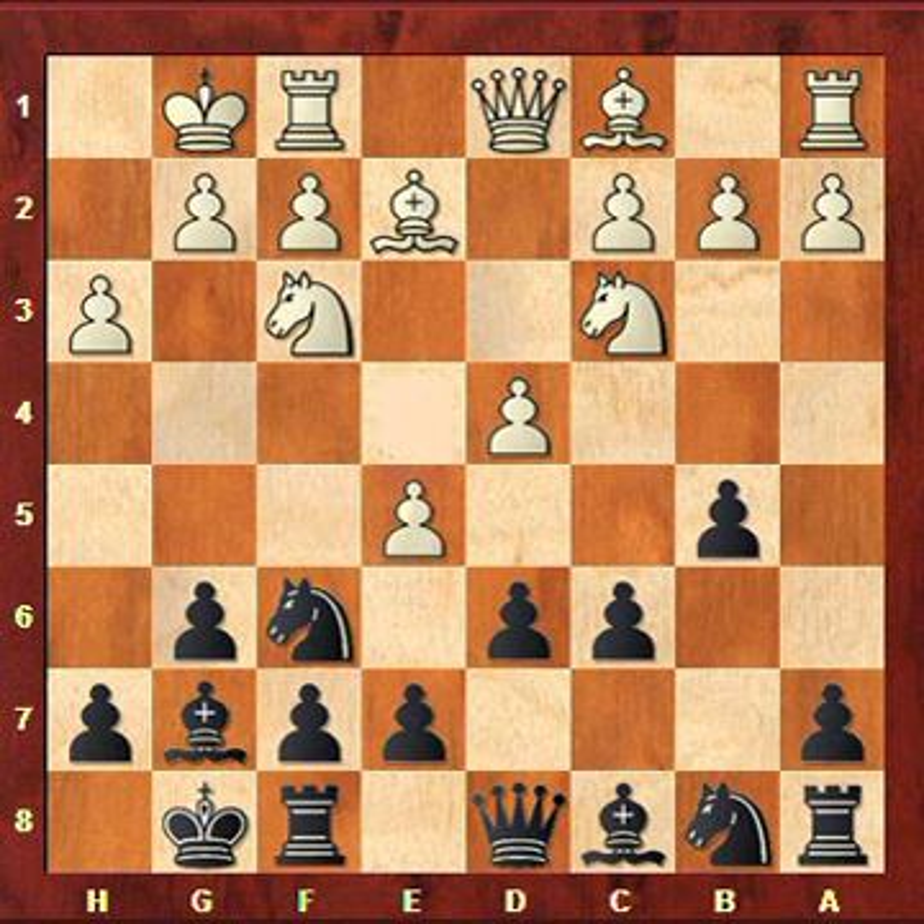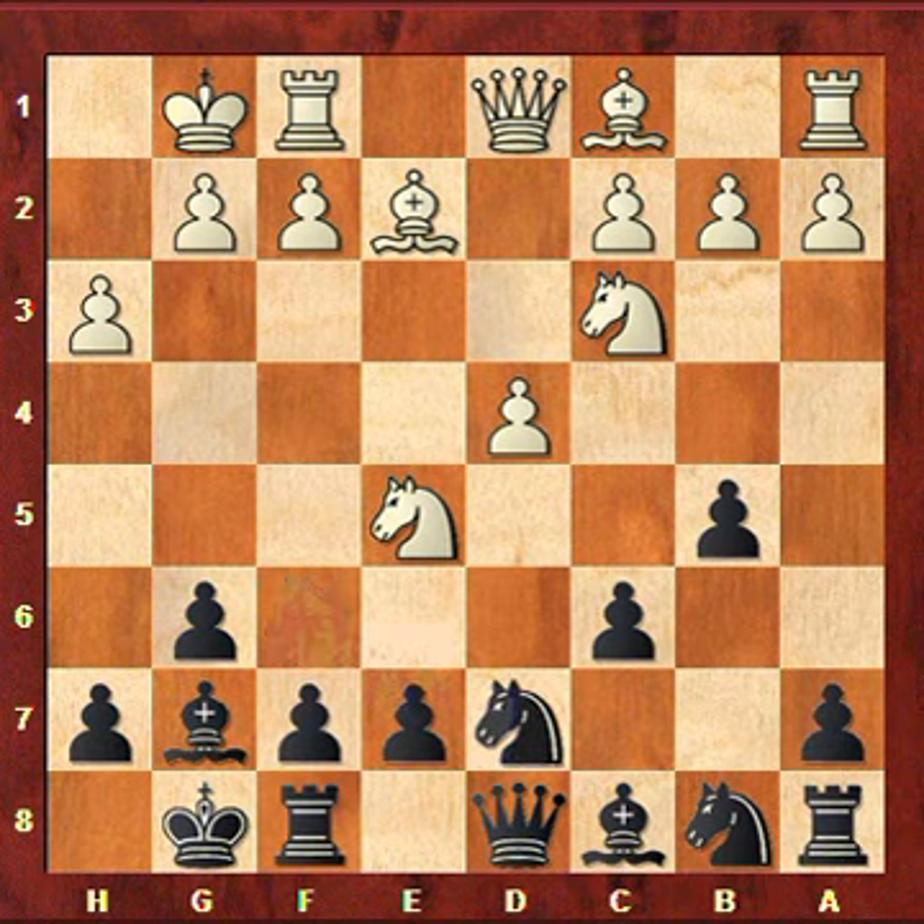Now again white has two main options. Black is threatening b4, attacking the knight — if the knight moves then e4 hangs — so white should prevent b4. This can be done by a3, which is a theoretical line. The other more aggressive option is what happened in the game: white plays e5, moving the pawn and immediately attacking the knight on f6. There are two main options: to take on e5 or to play Ne8. I chose d-takes-e5 and my opponent retook with the knight.